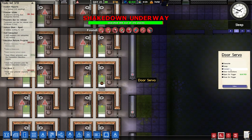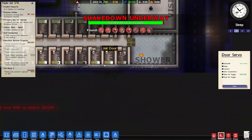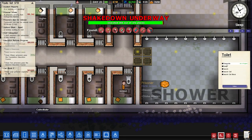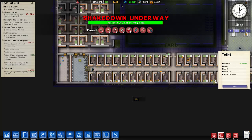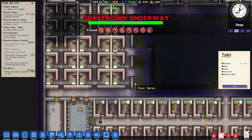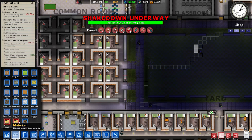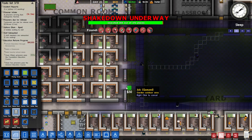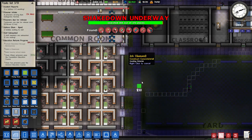Let's go and dismantle all of these door servos. Oh yeah, I need to get rid of that toilet too — I just remembered, that would have been something I completely forgot. Let me dismantle that. He's looking suspicious, Johnson! Looking suspicious — go dismantle his toilet. Let's go ahead and put these in — that in, and that in.